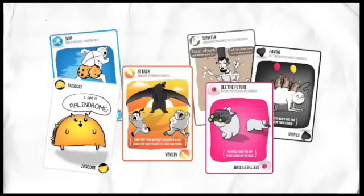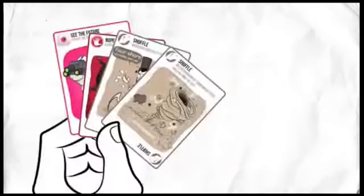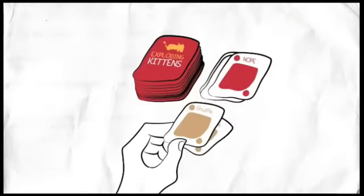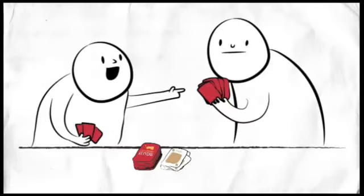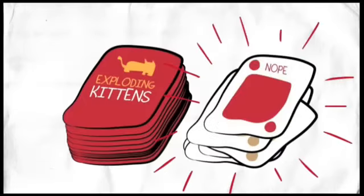Keep in mind that you can form two or three of a kind with any card, even action cards, as long as the icons in the upper left match. For example, if you have a pair of Shuffles, instead of playing them to shuffle the deck, you could play them as a pair and steal a card from another player. Also, if the person you're stealing from has a Nope card, they can always block your thievery by playing it.